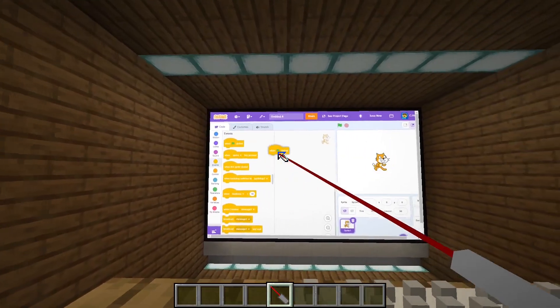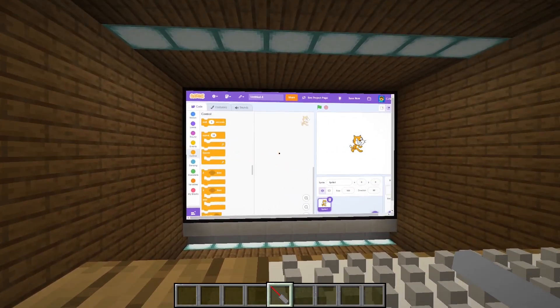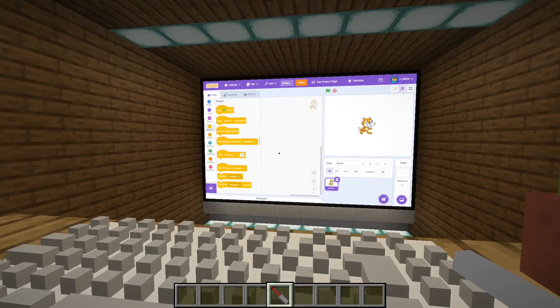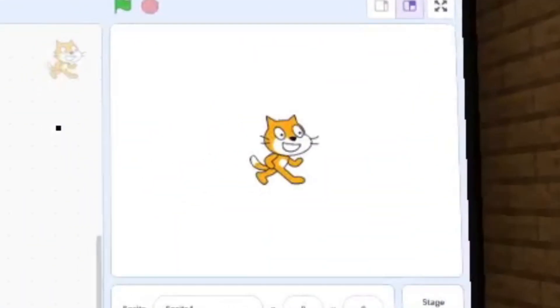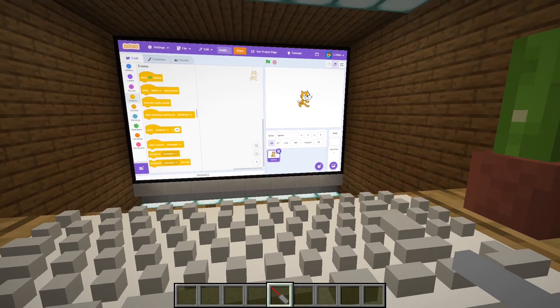I'm thinking, just to be generic because of this account, we're going to be making Flappy Bird - except we're going to make it Minecraft themed. And I mean, look around - why would it not be Minecraft themed? So I think what we're going to do is start off with the player character.